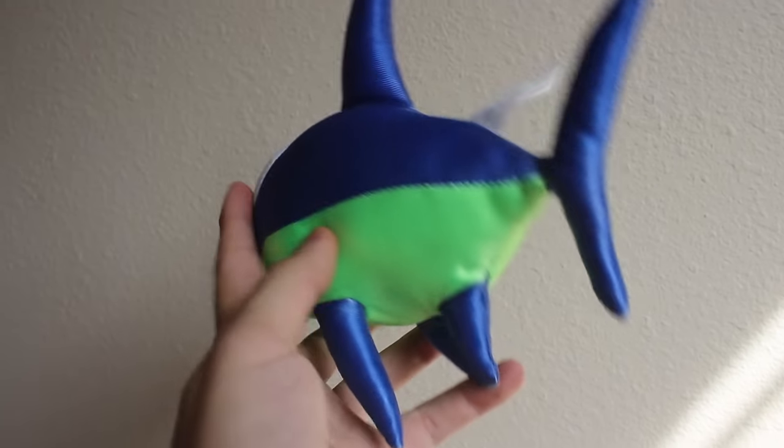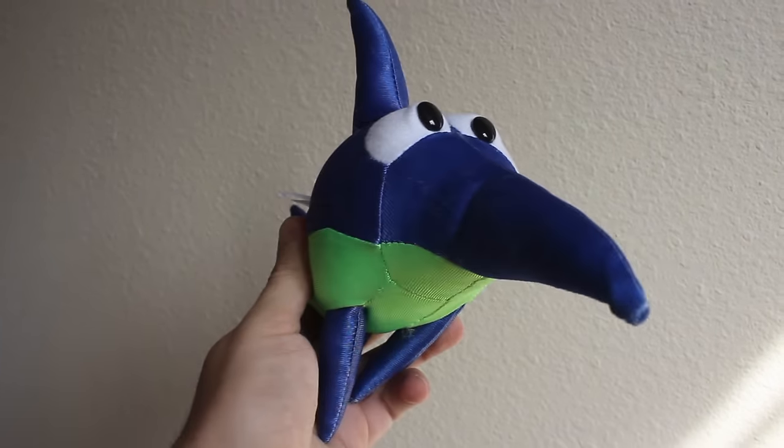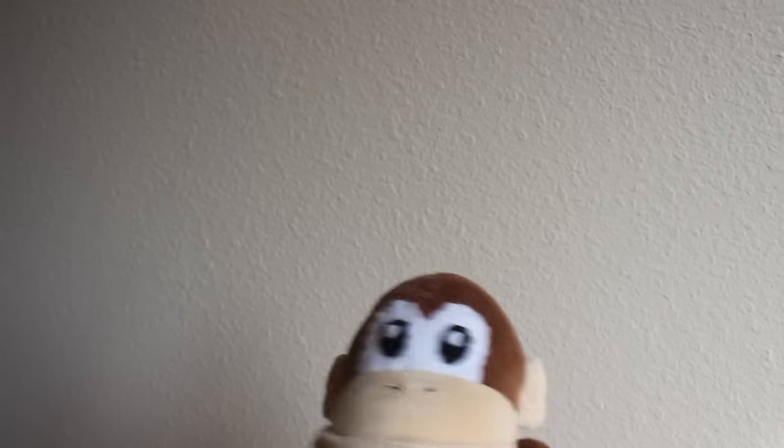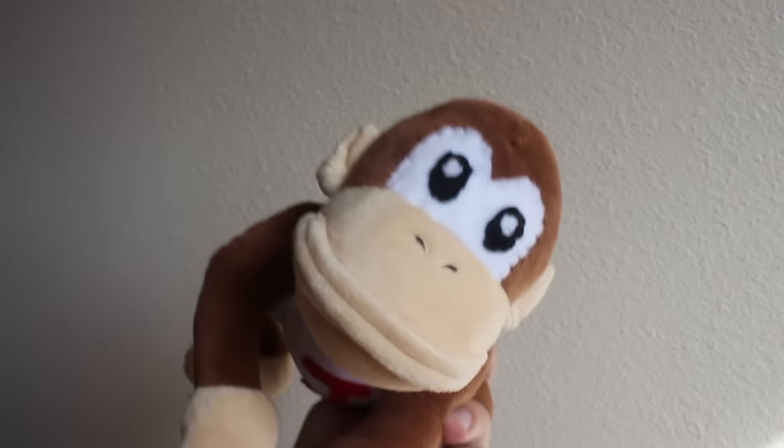Also by Takara Tomy, it's Enguarde the swordfish from Donkey Kong Country. Here's a half-custom — we took a Little Buddy plush and made DK Jr. That's right, it is Donkey Kong Jr., aka Donkey Kong II, DK's father. Hasn't been seen in action since Mario Tennis, although you could also say he appeared in Mario Kart Tour, but not really.